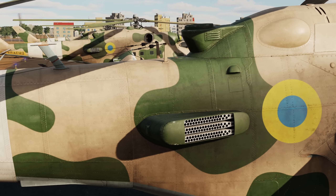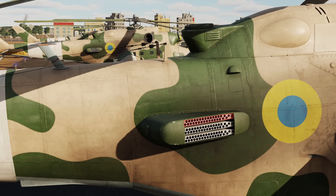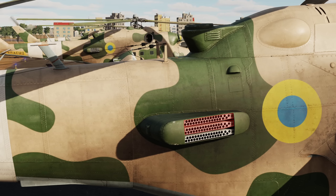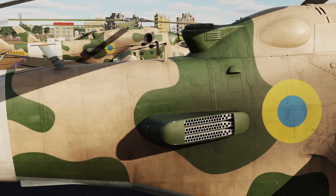So with 64 chaff and 128 flares, you'll have chaff in set 1 and flares in sets 2 and 3. If we then loaded 128 chaff and 64 flares, you'll find sets 1 and 2 are loaded with chaff and set 3 with flares. This is important to remember when programming our countermeasures.